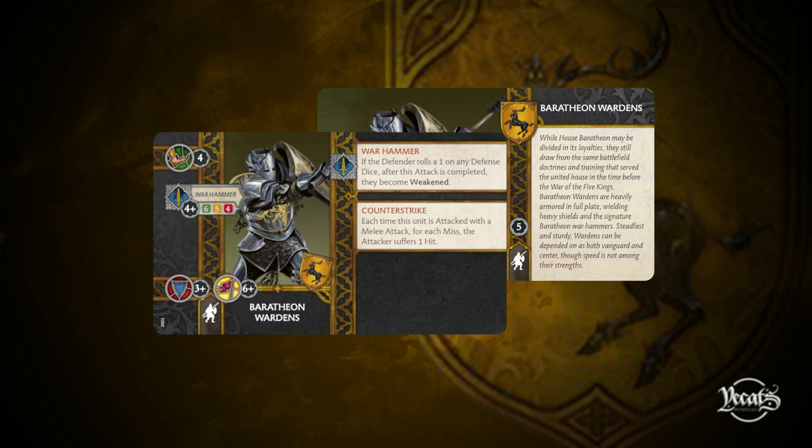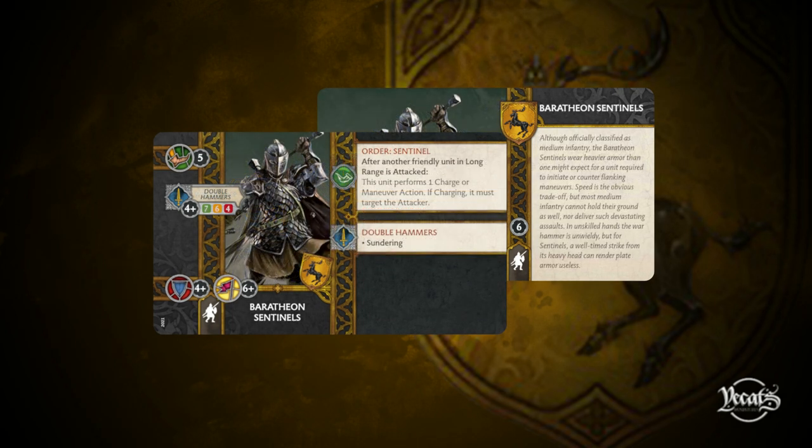They are a premier defensive unit coming in at five points, and I think they could just be something that covers many roles. So we can move on to the next unit that comes in the starter box, another shared unit. We're on to the Baratheon Sentinels. These guys are coming in at six points. They are speed five. They're carrying Double Hammers, which is an attack profile of 7-6-4 hitting on a four-plus.